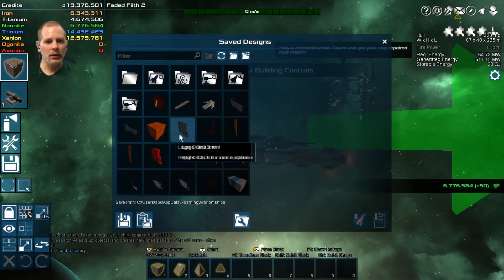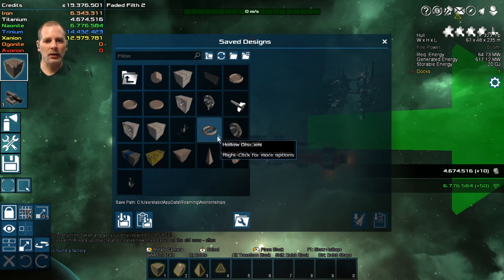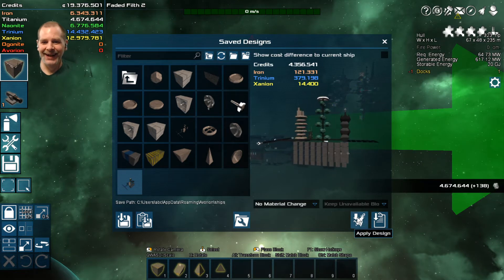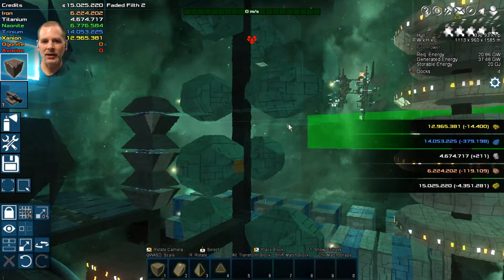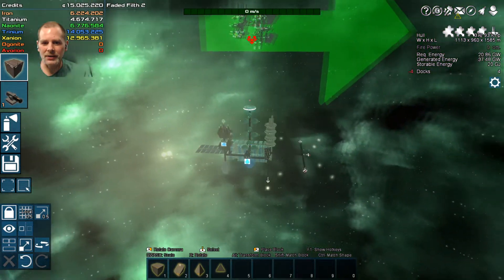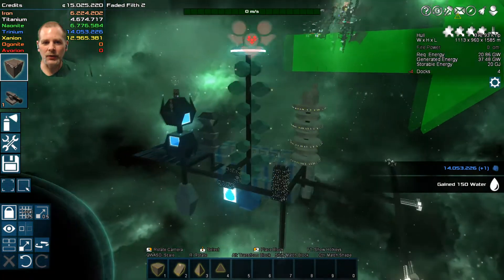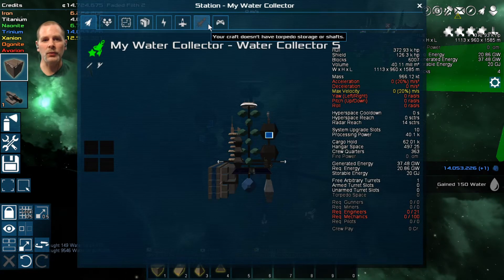So we've got our thing - we can go to the build screen now. We're going to load in - I believe it's in here. There we go - water station. We're going to apply design, so it's going to cost a couple million. Let's do it. Excellent. So we need to add crew to this thing - I need to figure out how to get my crew on here. Here's our water collector. That is cool. I like it. We're going to get some crew on here and everything. Oh wow, it's running already, isn't it? Yeah, see - we need to get mechanics.